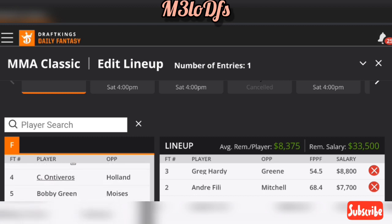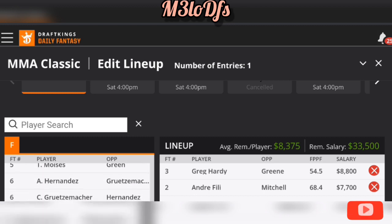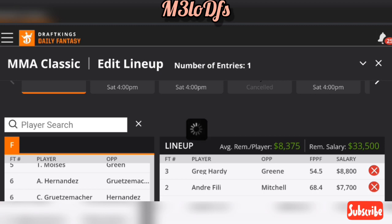Going to the next spot here — I'm going with Adrian Yanez. Just a great play for him going against Rodriguez. If you don't know about Rodriguez, he is a prospect from Alaska. As everyone's been stating, prospects coming from Alaska are known for not having great competition in the UFC. He didn't have that much competition or caliber fights out there in my opinion. And Yanez, knowing that Rodriguez is a short-notice fight, this is a good spot for him.